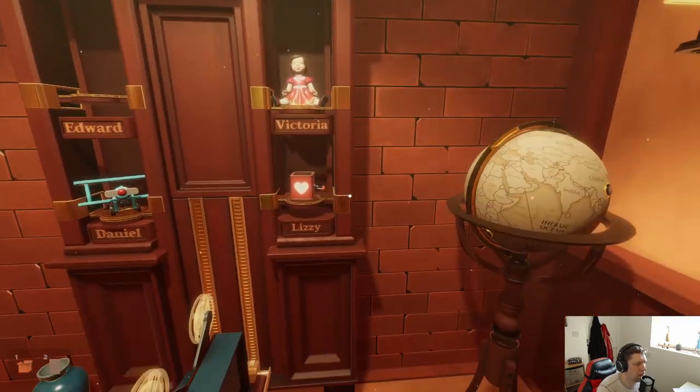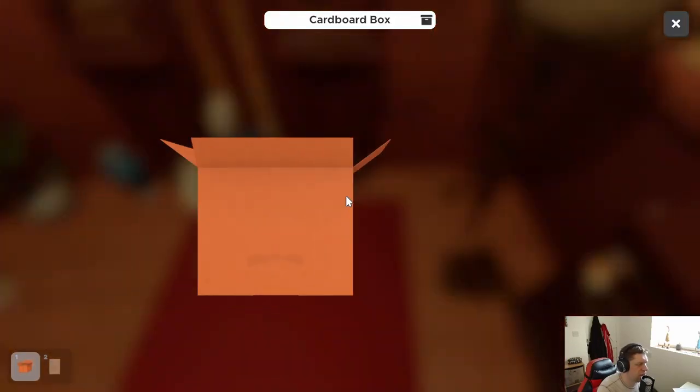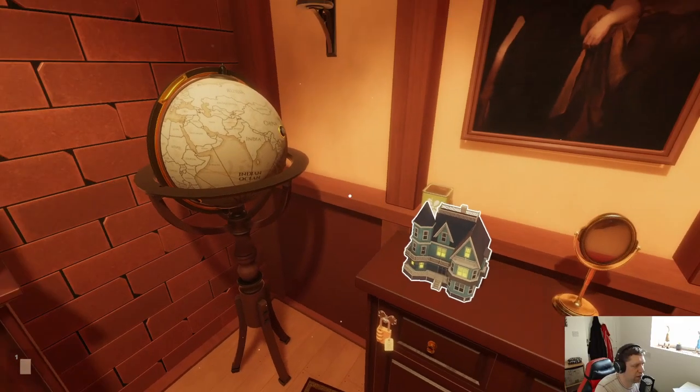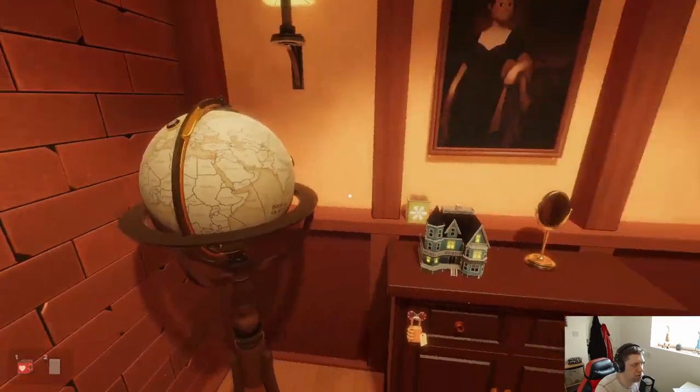That didn't really look like it sat right there. Let's bring up the clue again. Keep the heart in it — it always pops first. Then we found two. Jack and Daniel's — we found Daniel's, and it always pops up after four turns. Lastly we found mine, and it looks like it needs the longest to pop. So the jack-in-the-boxes are separate puzzles — that's fine.